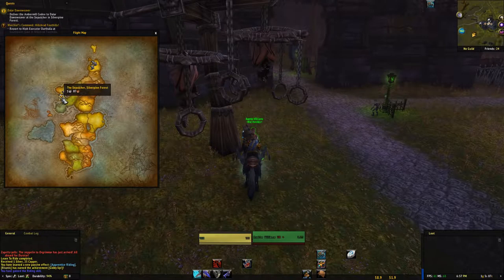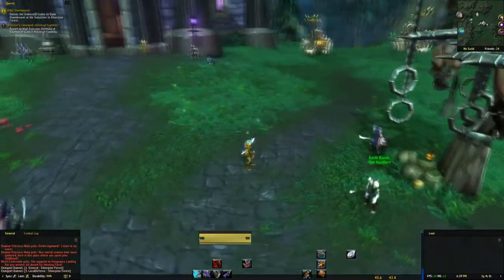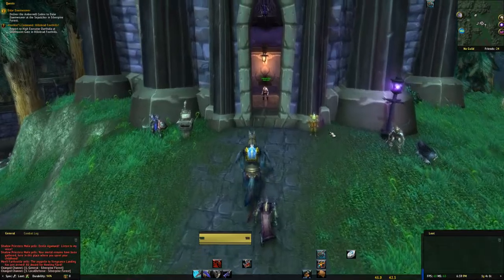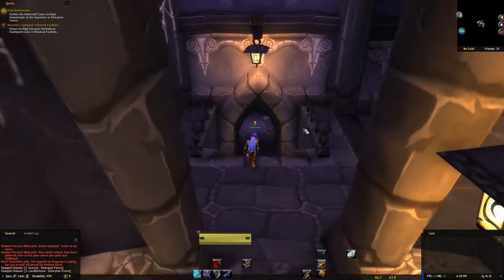All right, now we can finally use a mount. I think I'm going to use Invincible - it's kind of fitting for an undead character and it's a really cool mount. So we have Invincible, our majestic undead black flying horse.